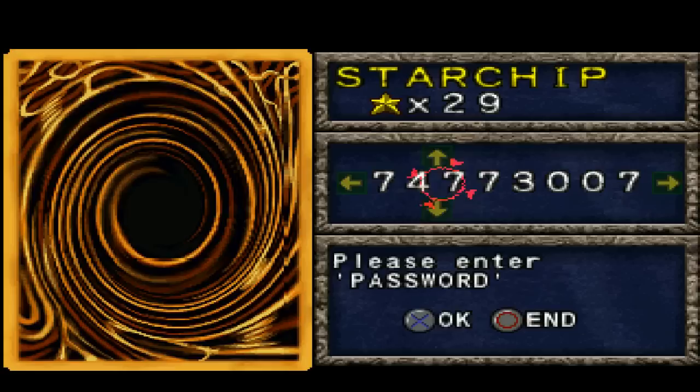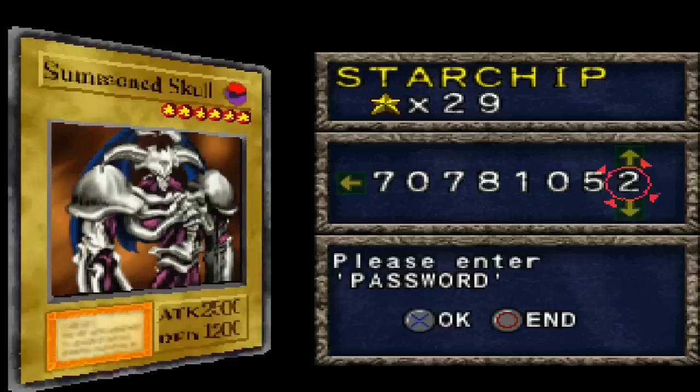However, let me show you the problem. I'm now going to type in the code for the Summon Skull, which anyone familiar with the anime should know quite well. The Summon Skull has an attack of 2500 and a defense of 1200. Before I type this in, I want to ask you guys — what do you think the Summon Skull costs? We just saw Jirai Gumo with 2200 attack at 80 star chips. You might be thinking maybe a few hundred — it's only 300 attack points stronger, defense is a little bit better but not by much. How much do you think the Summon Skull is?